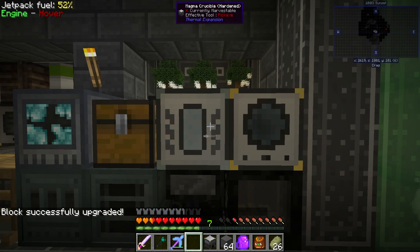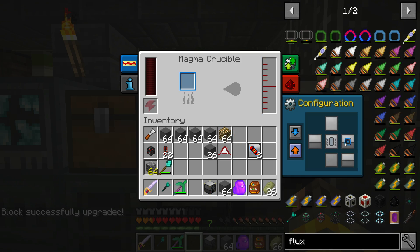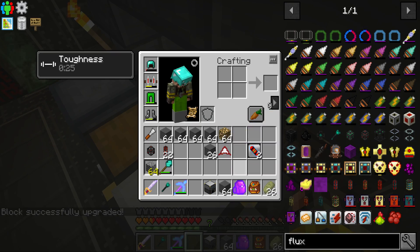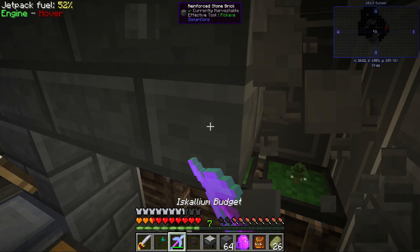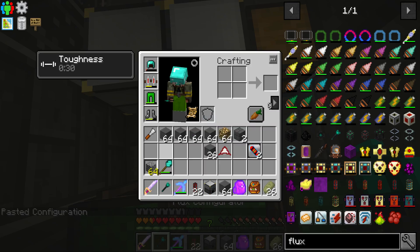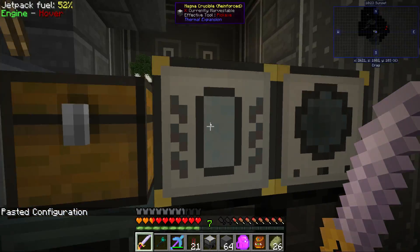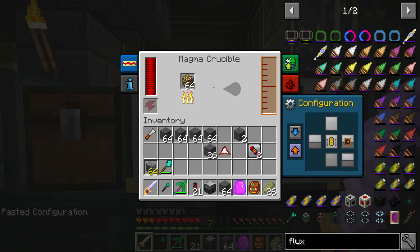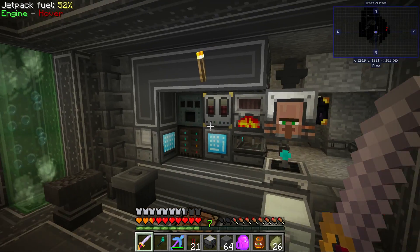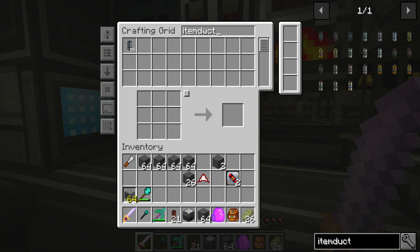I've made a magmatic crucible — we're gonna upgrade that. We already had a fluid transposer. This should be easy enough to set up. You're gonna output to there, input from there. We'll put the energy on the back. I want to use this energy because we want this to not run out of power. And we're gonna start crushing down the glowstone, then in the fluid transposer we are gonna make the item ducts — the hollow ones — which is also why I wanted all that hardened glass.